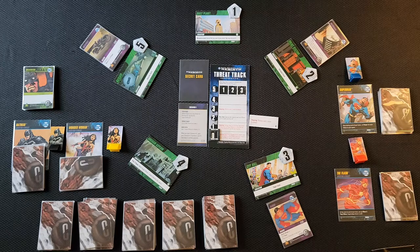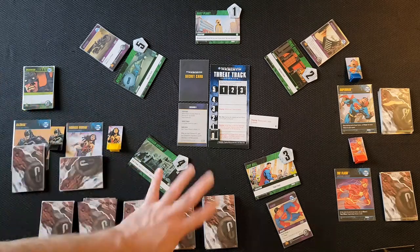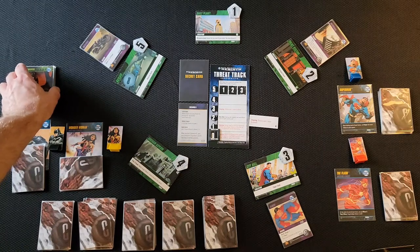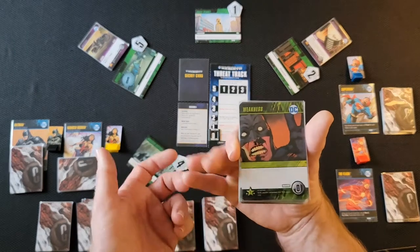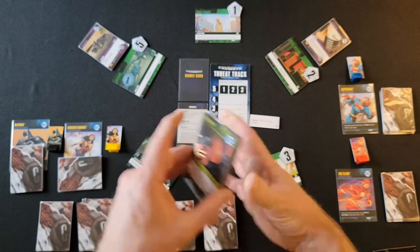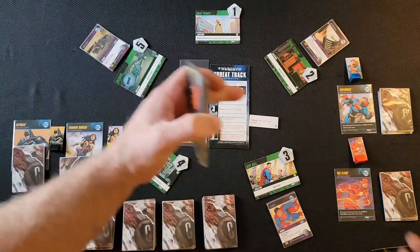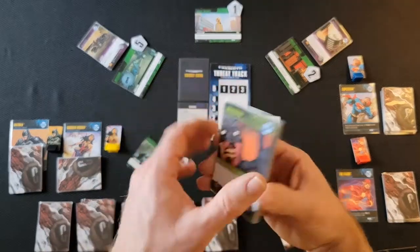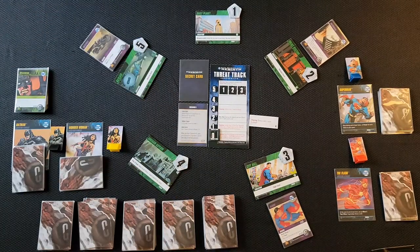Once that's done, put out the weakness cards in an area where all players can reach them. Weakness cards are just something that hampers you — they're worth nothing, don't allow you to do anything, they just weaken your deck.